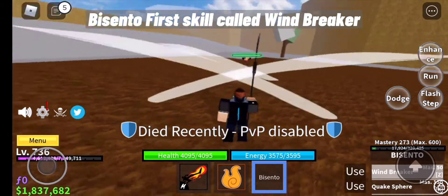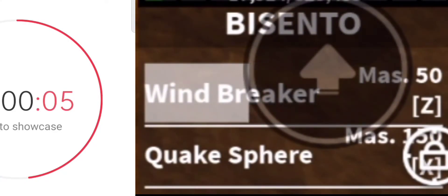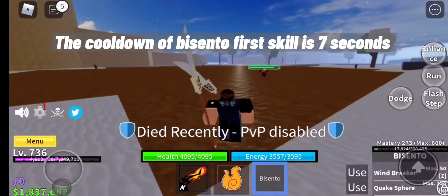Bicento's 1st skill is called Windbreaker. The cooldown of Bicento's 1st skill is 7 seconds.